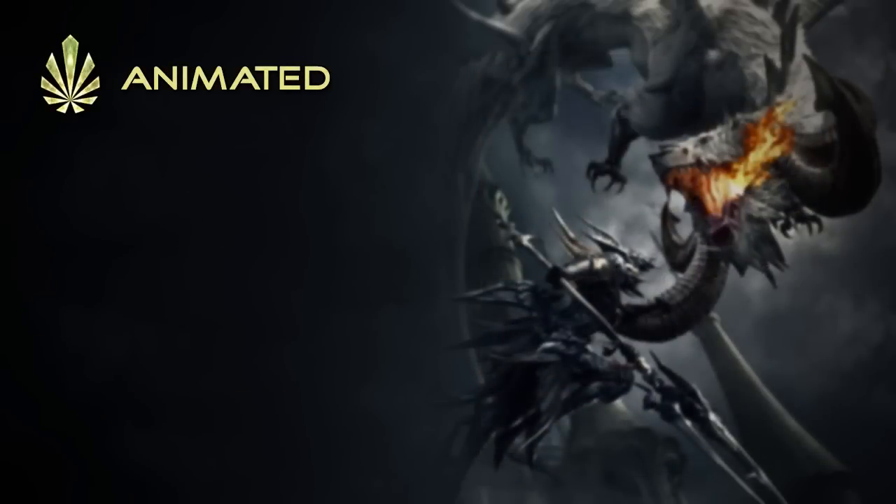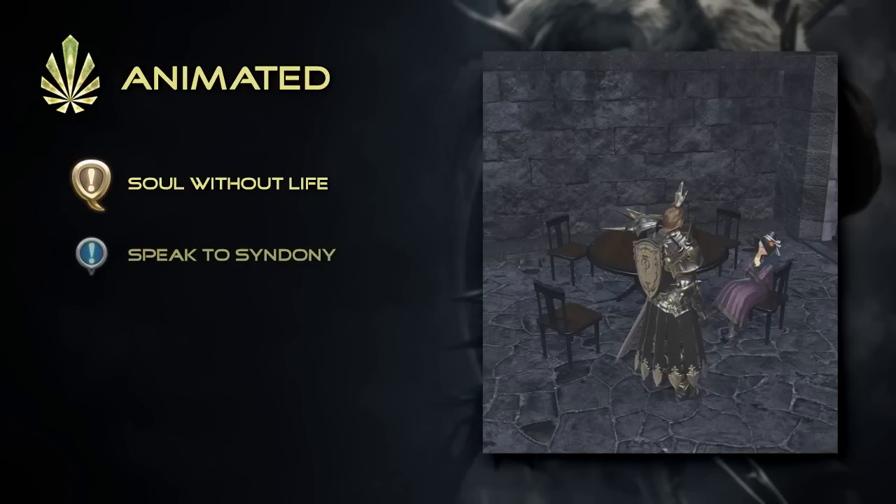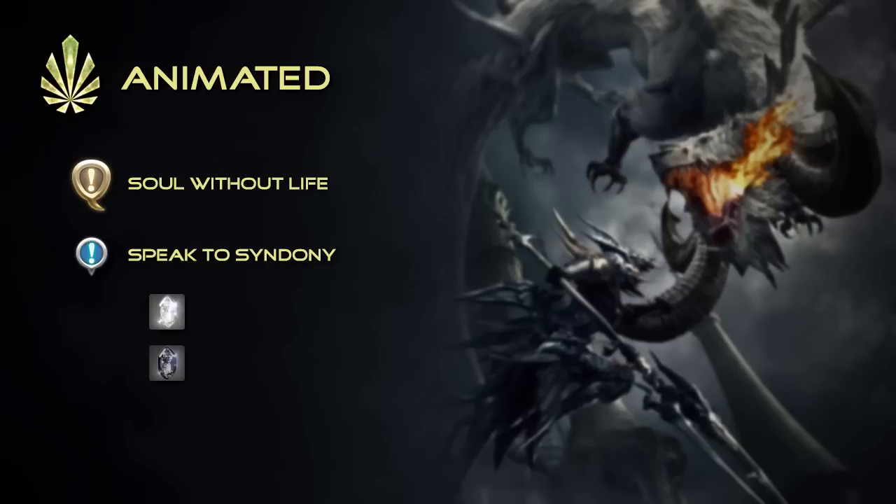The animated step marks the beginning of our new adventure. Firstly, the quest Soul Without Life will have you travel to Mor Dhona and speak to the NPC Sunderi. She will task you with obtaining two nodules, one Astral and one Umbral.